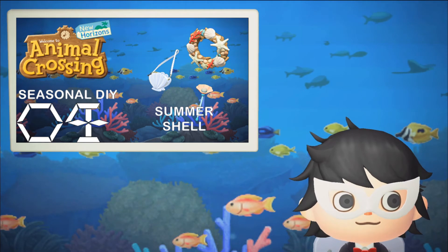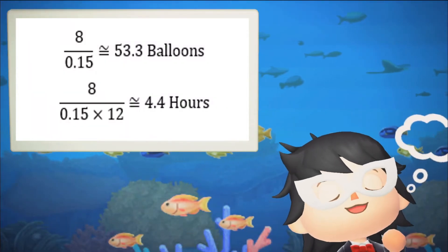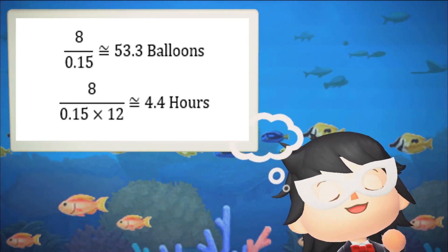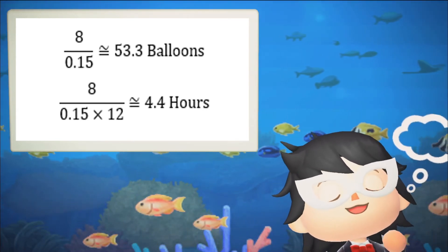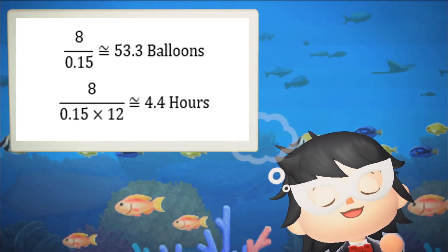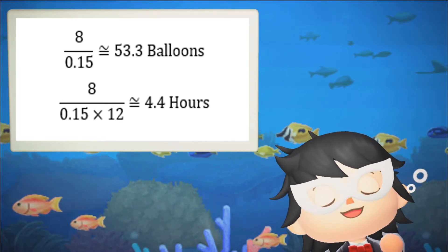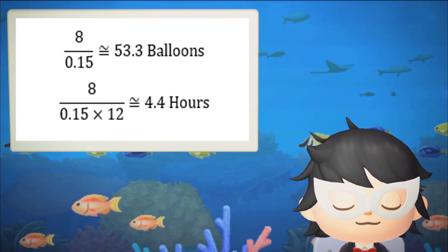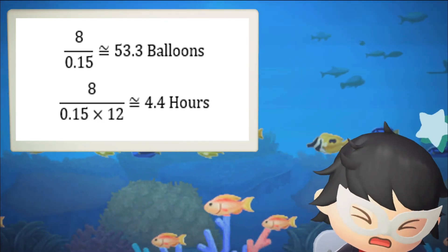You have 3 months to get all the summer shell recipes, so there is no real point showing the expected time for completing the recipe set. Okay fine. Excluding the shell reef recipe, there are 8 recipes to get and each balloon has a 15% chance of a new recipe. Assuming balloons are guaranteed to spawn every 5 minutes, that means 12 balloons will spawn every hour. So the average time to complete the recipe set is 8 divided by 0.15 divided by 12, which equals 4.44 hours by popping about 53 balloons. There are 82 days in summer, at least in this game, so you only need to spend 3.25 minutes per day farming balloons. But wait — balloons spawn every 5 minutes, right? Forget about what I said.